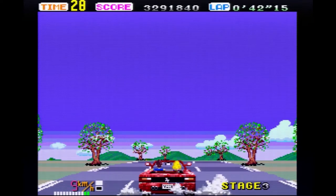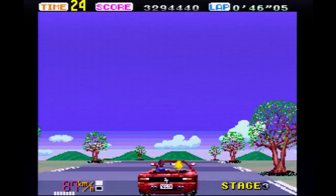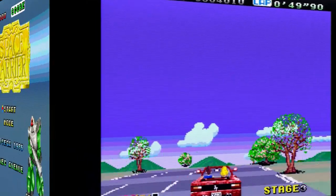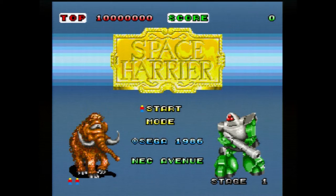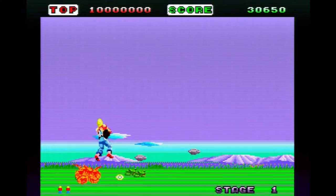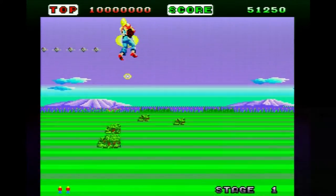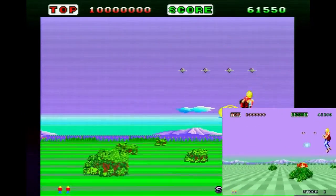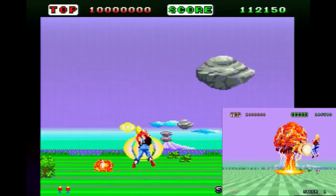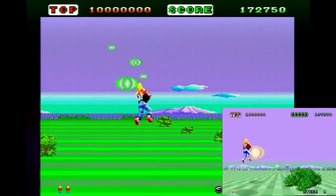Outrun on the PC Engine — a good game. Next up, Space Harrier. There's speech — that's cool. First things first, the ground is just... it isn't the checkerboard you'd normally expect with Space Harrier — more just a couple of wavy lines.